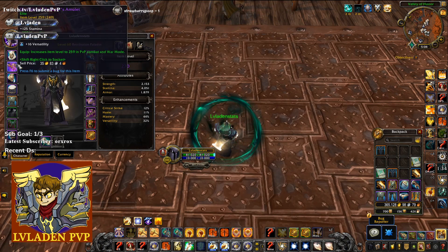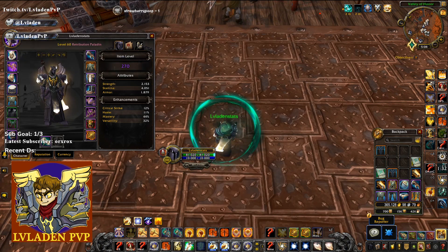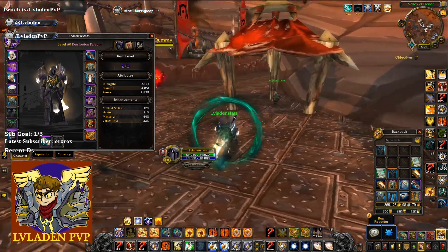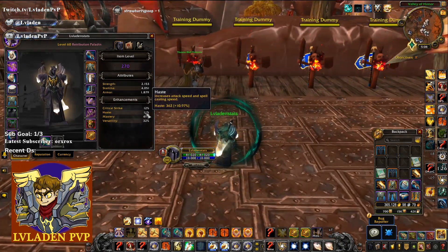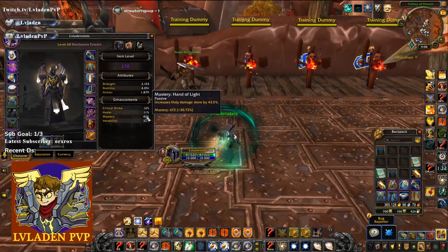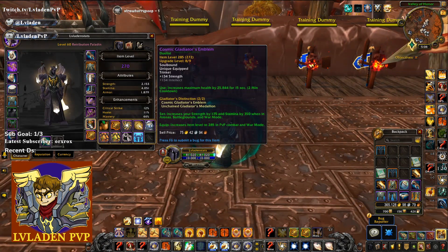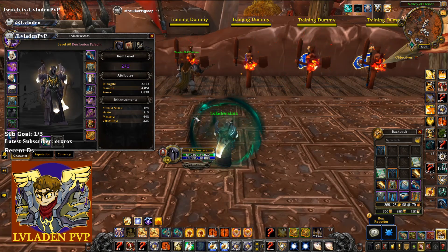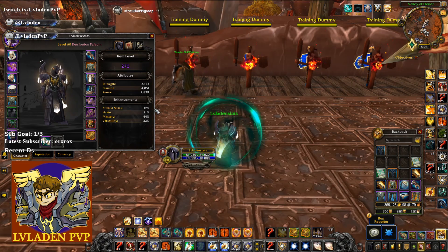You can sim your character, or you can get a feel for how you want to gear your character on the PTR. Personally, I tried a super high haste build which had me sitting around 16% haste without the haste trinket. It felt really fluid, it felt nice, but I just like the mastery burst more.